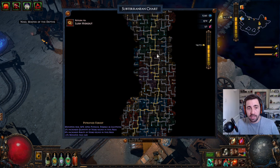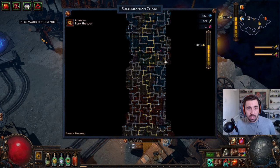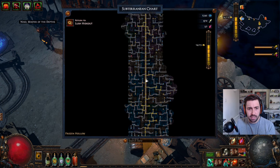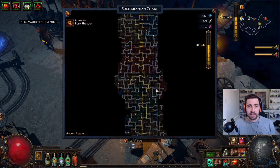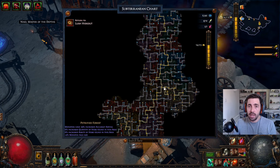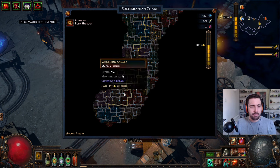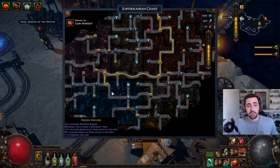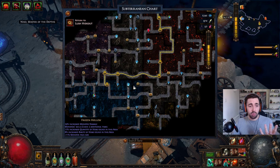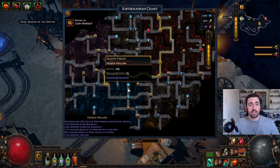If I log onto my necromancer, which is what I'm currently maining, she would have the same screen. As you get deeper it gets tougher — the enemies get tougher, the darkness hurts more — but the rewards get better. So you want to try and get to a level where the rewards are worth the difficulty, and you'll want to upgrade your mine accordingly.